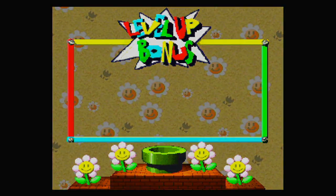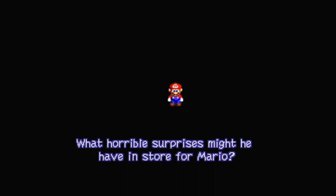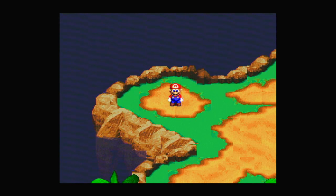Smithy is now in the race for the star pieces — what horrible surprises might he have in store for Mario? Well, considering how many star pieces we have we should be mostly alright, but if we get defeated we'll have more problems. Anyway, I think that is it for now — thank you all for watching and I'll see you all next time.